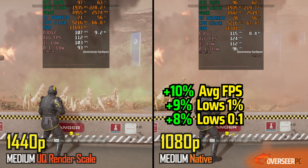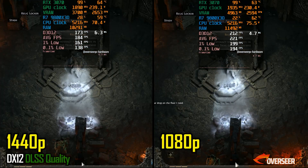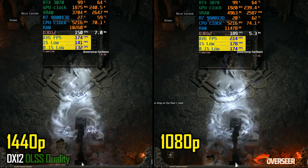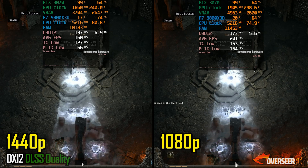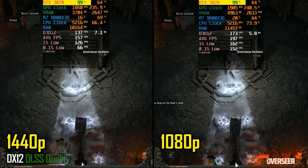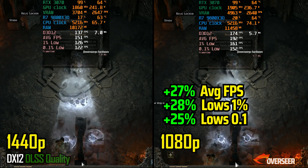In Path of Exile 2, dropping to 1080p provides a substantial boost — about 40 more FPS. That's a significant lead over 1440p. In both cases you're going to be GPU-bottlenecked, but 1080p definitely gives you more headroom for much higher frames.